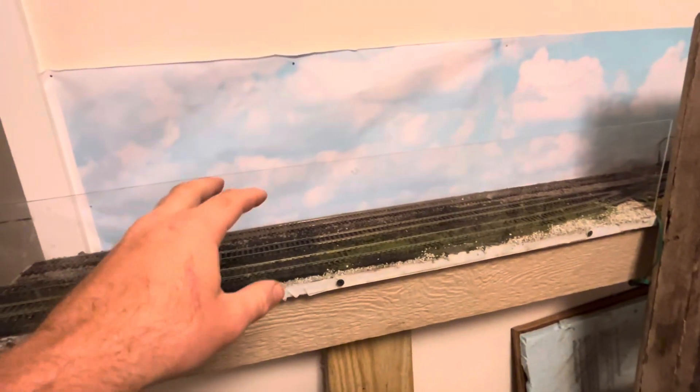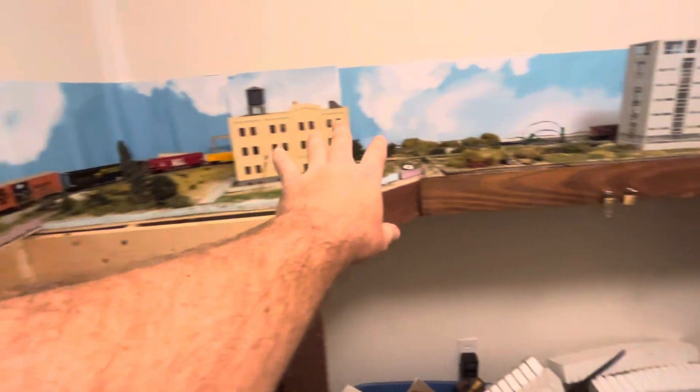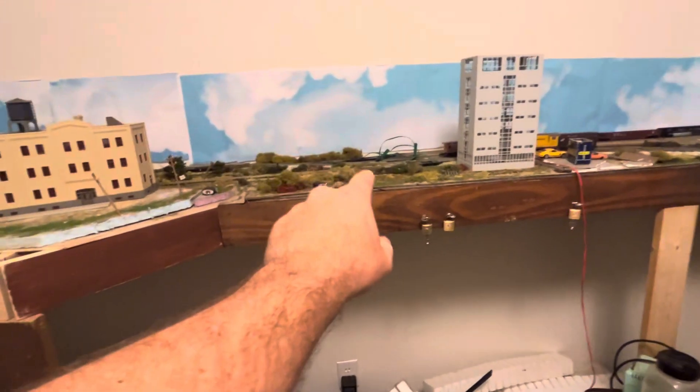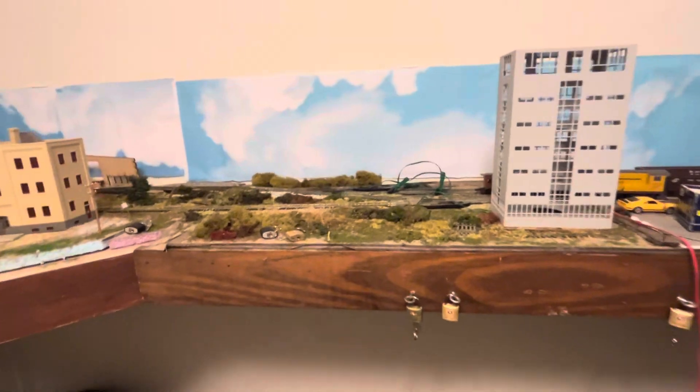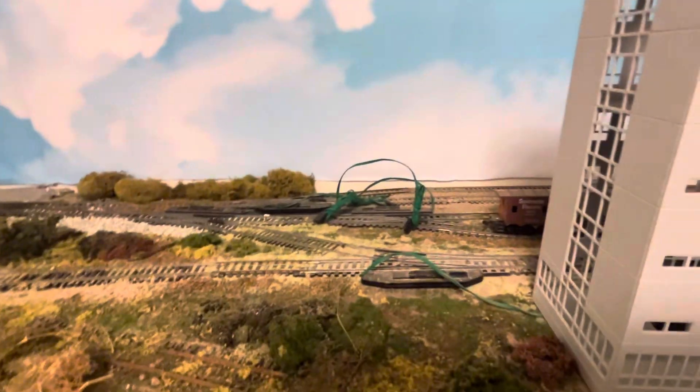This is the staging yard. I have my offset staging shelves right there, and the staging yard honestly looks pretty good. I also have the plexiglass up — I plan on putting it around most of this layout, though I'm not sure about putting any on this side over here.